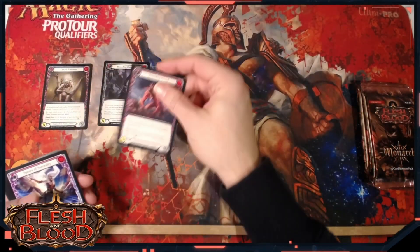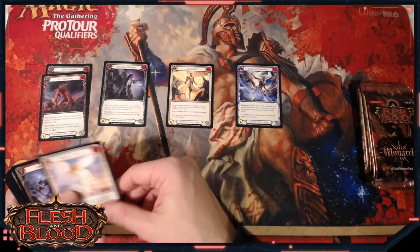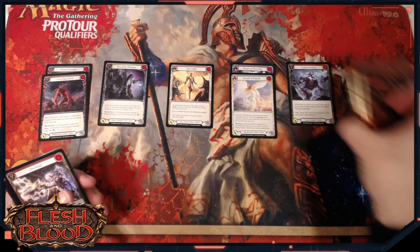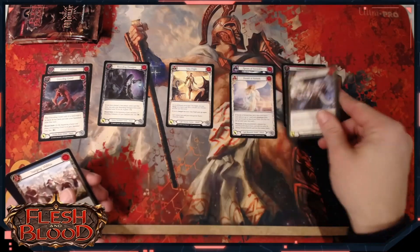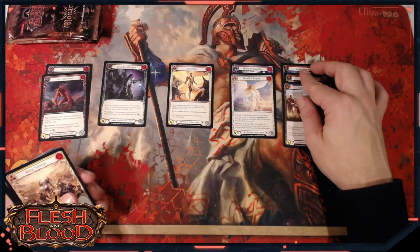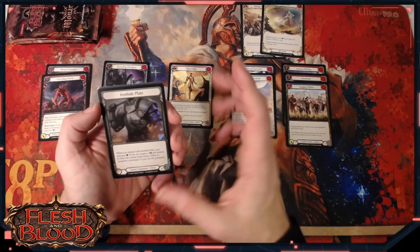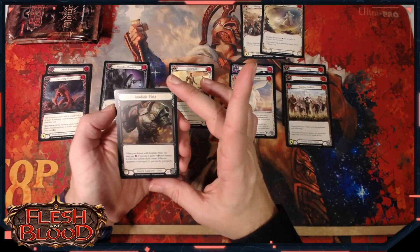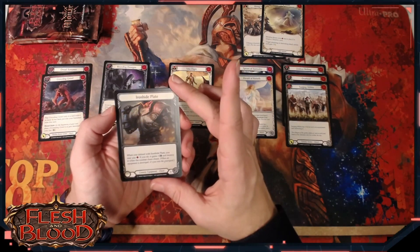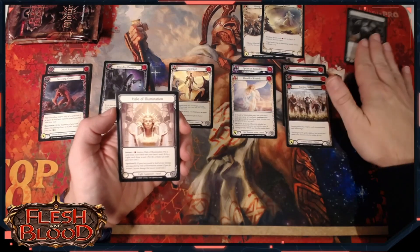We've got a Bounding Demagon, a Gravelling Growl, Spears of Surreality, a Red Take Flight - that's a good start as our first Bolton card, just about as good as they come. Red Zealous Belting, a Red Overload which is also decent in Bolton or just about anything to come in late in the game. A Blue Surging Militia, a Rising Solitide, a Foil Ironhide Plate - I haven't seen any of the Cold Foil equipment from this set yet, so that's a nice looking card.